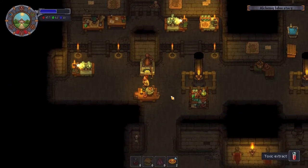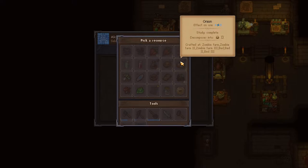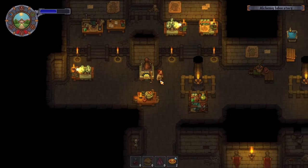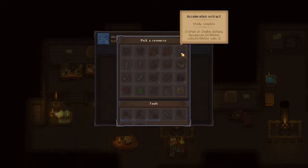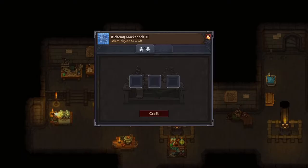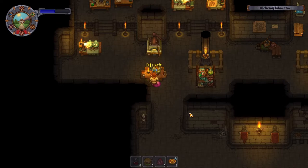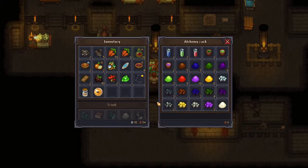Let me see if I can play around here again. I thought we could use this. Still can't. Acceleration extract — zombie alchemy, decomposer, and hand mixer. No. I'm so confused. I just wanted to play around with this stuff, but apparently it is not going my way.